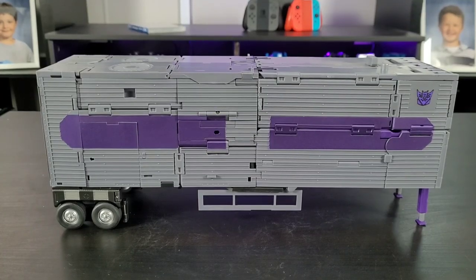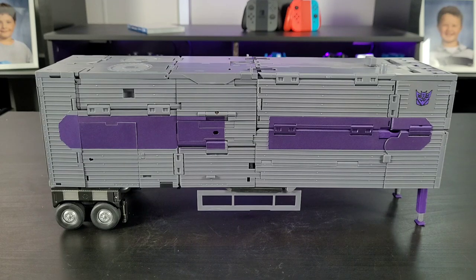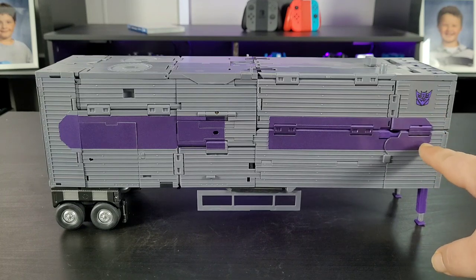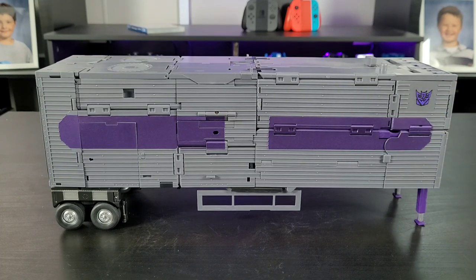If you follow me on Instagram, I sent out a message asking for opinions on which Decepticon logo to put on here. Being a cartoon-accurate kind of guy, I decided to go with the Toy Hacks cartoon sloppy logos — and out of the ones I had, the purple matches the color of the trailer better anyway. Here it is in all of its vehicle mode glory. It looks really good — it's got wonderful detail throughout and I love the purple paint.